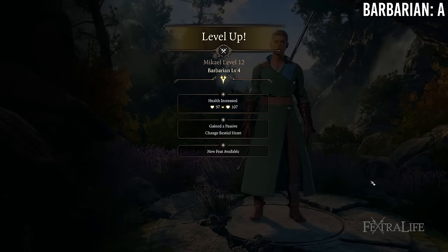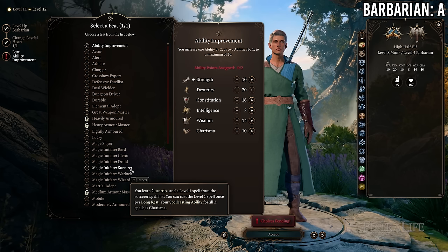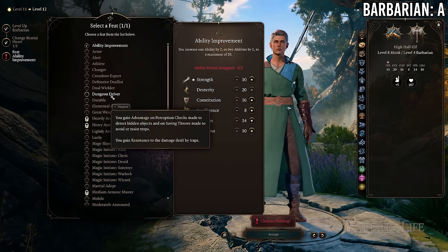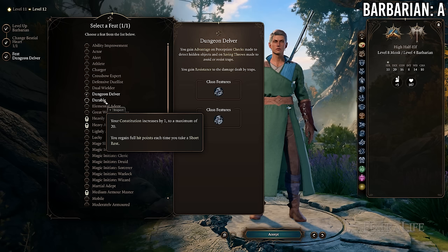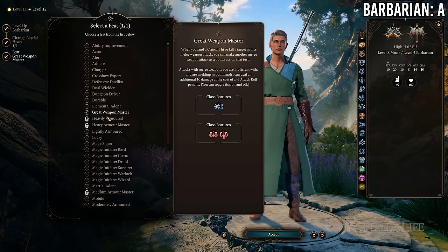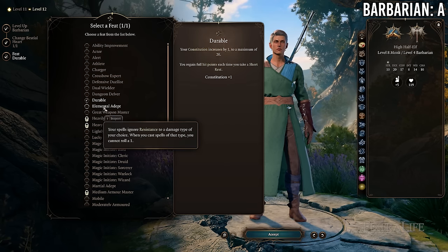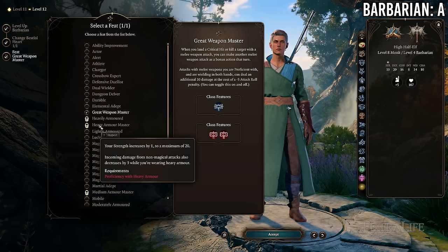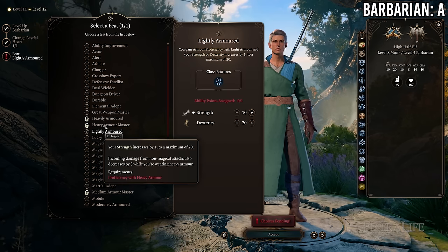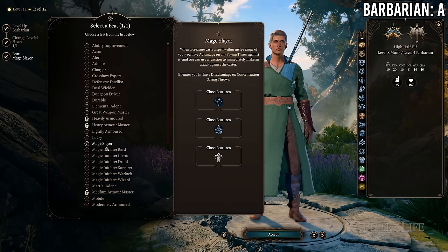At 8 Monk / 4 Barbarian you gain your third feat back but lose Advanced Unarmored Movement and some unarmed damage. This is not a great trade if you're playing an unarmed monk. If you're playing a monk/barbarian that actually uses armor and a weapon, then it's probably a better trade, but if you're playing unarmored and unarmed this is definitely not good for you.